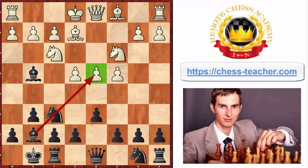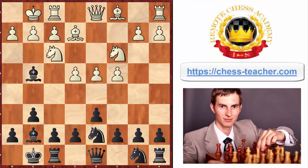If white castles, you then play another mysterious move — knight going to d7. This seems like a meaningless move, just moving your knight backwards, but in fact it opens up the bishop diagonal so the bishop starts targeting the pawn on d4.